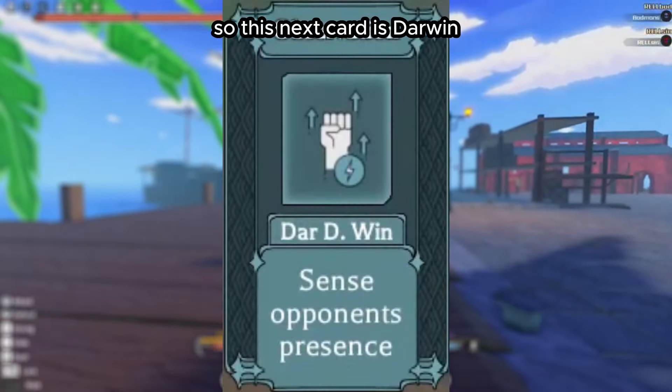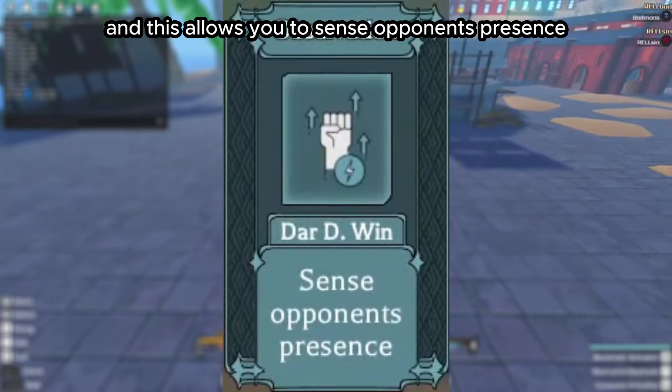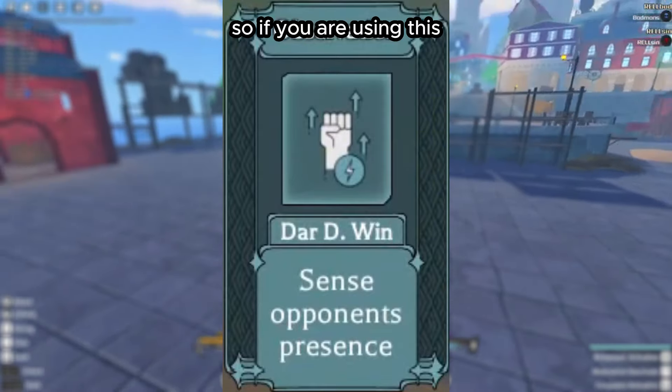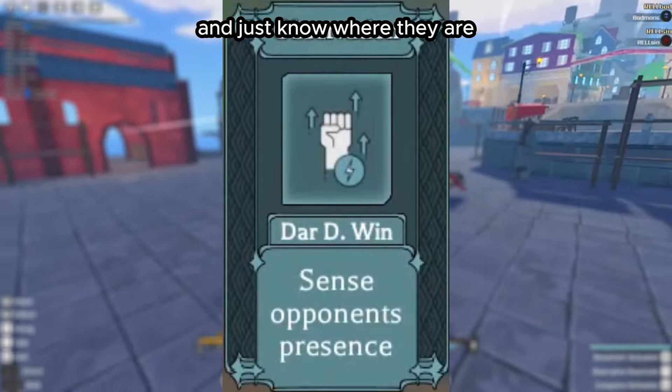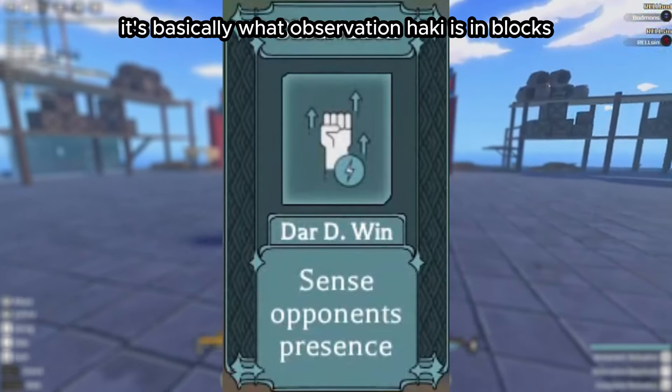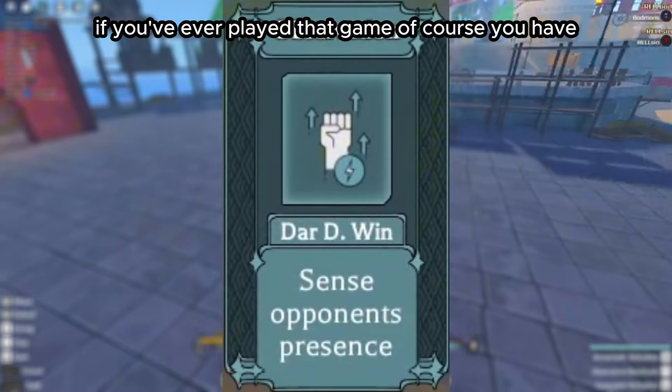Darwin allows you to sense opponents' presence. If you are using this, you can see opponents through walls and know where they are. It's basically what Observation Haki is in Blox Fruits.